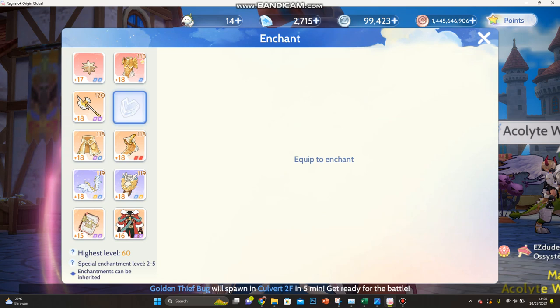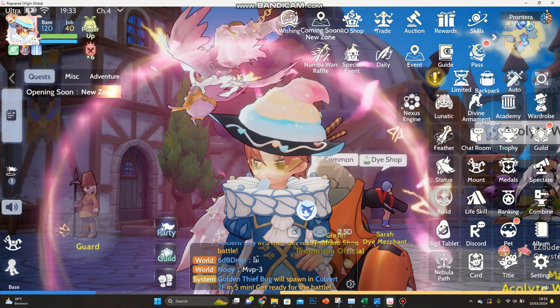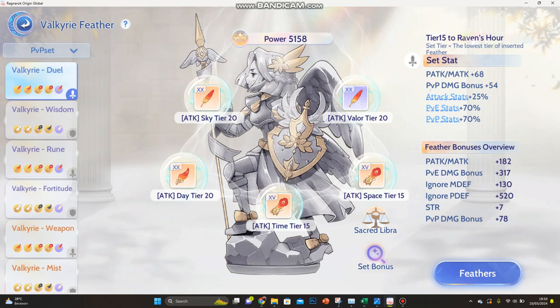This slot is PvP and PvP. The weapon — basically everything is Melee Boon. That's how you say it, sorry about the accent. This is my PvP set with feathers.